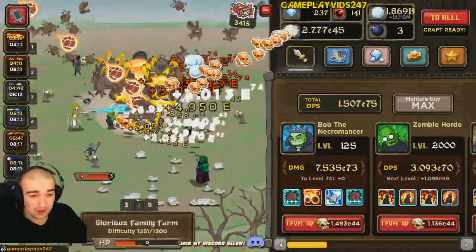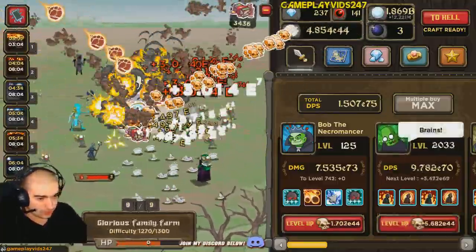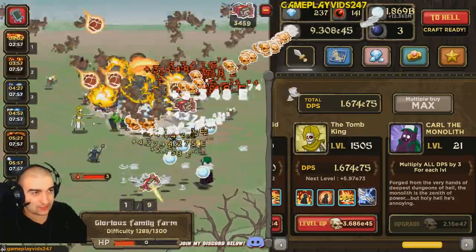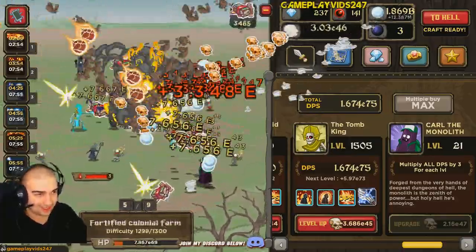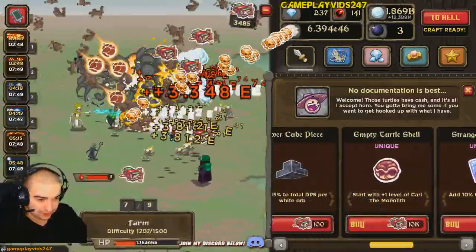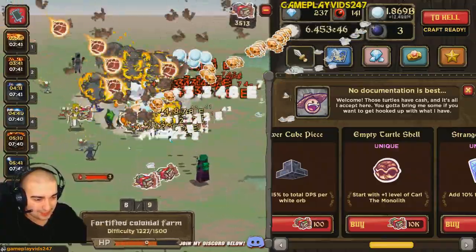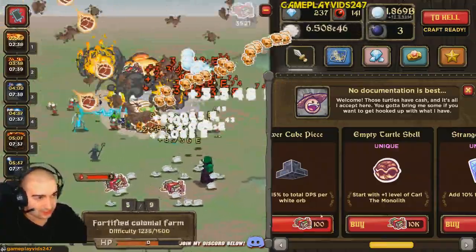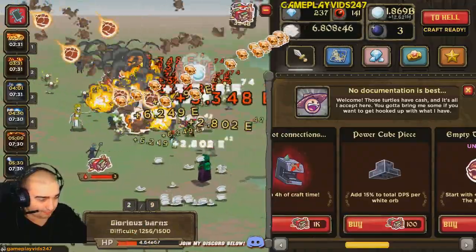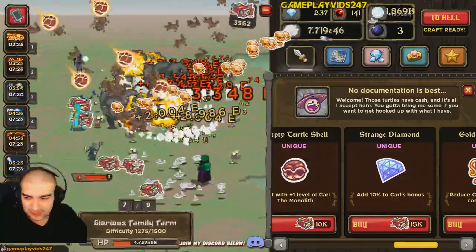That's a 1.05 times DPS boost, if I'm correct. That should help us out as well. Really want to try and get 2,500 as well. I'm just going to save up my skulls — that's the only issue at this point. We're about to pass 3,500 here on the cash, which is actually going to push us closer towards getting the empty turtle shell, which starts at level 1 with Kyle the Monolith. I'll probably try and purchase these permanent boosts — that could help in the long run. Seems like the most logical thing to do anyway.